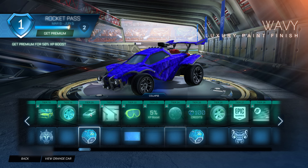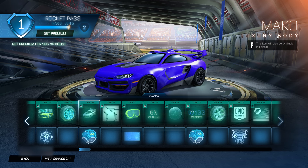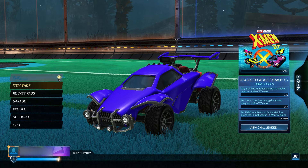Then go to tier 20, the Mako Luxury Body. You want to click on that 5 times: 1, 2, 3, 4, 5. Then go back to the main menu.